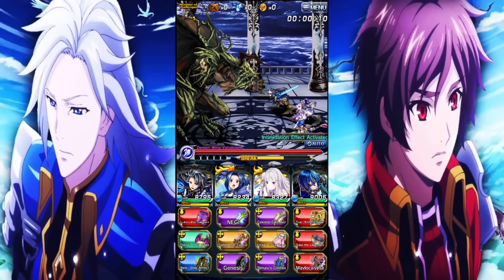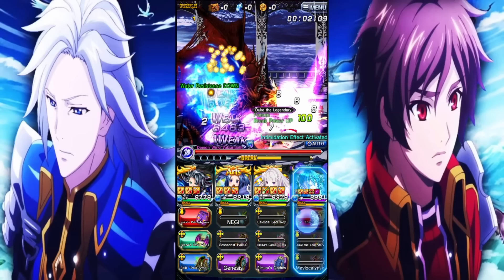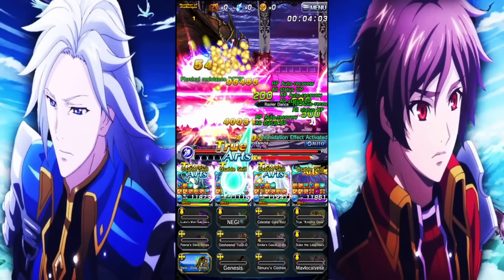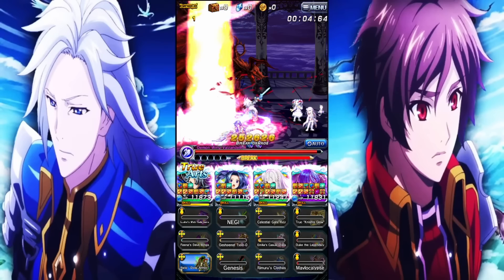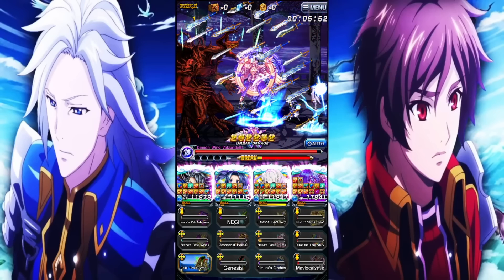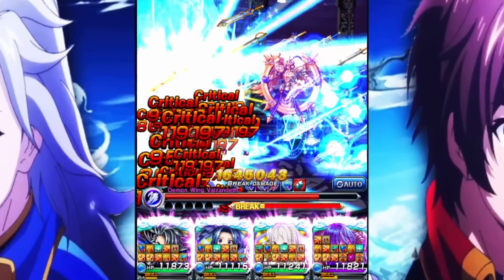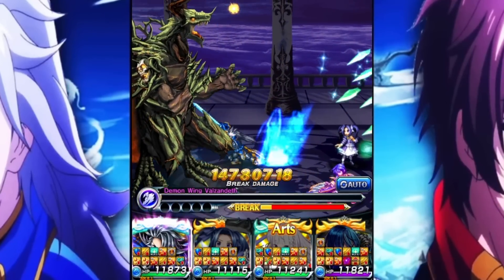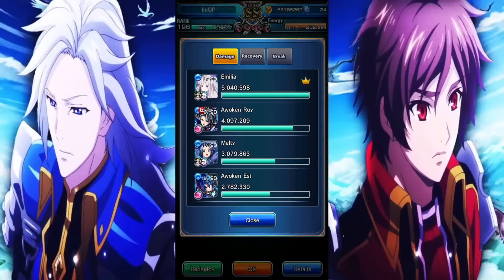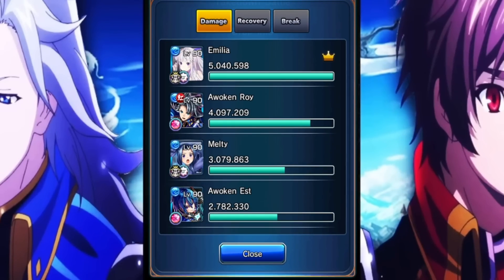Then I had the brilliant idea of — what about a break nuke? What if I use Est and pop off with Est's damage alongside Roy? Does this kill? And you may be surprised — it actually did. This was the only time I was actually able to one-shot this boss with Roy. If I did not break this boss, I don't think I would have been able to get the one-shot off. But this also had an issue because Roy wasn't the highest damage dealer — I wanted Roy to be top damage on this one-shot, and Emilio was top damage. And at that point, after 40 minutes of recording, I just said, screw it, who cares.